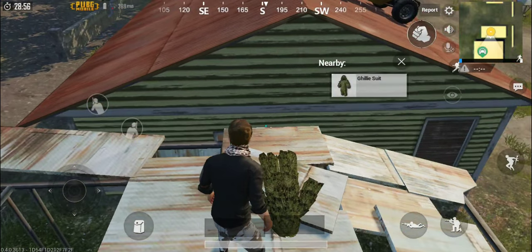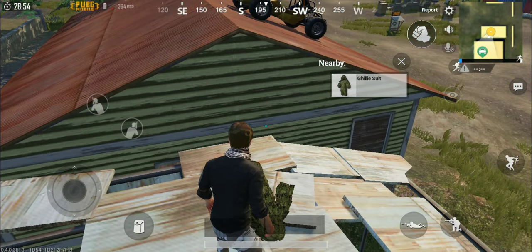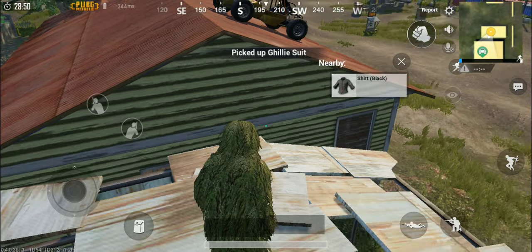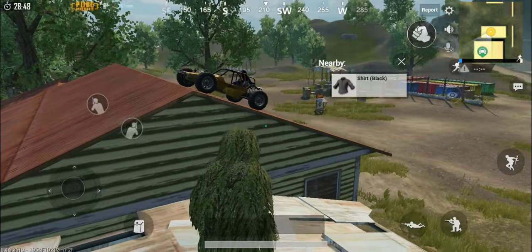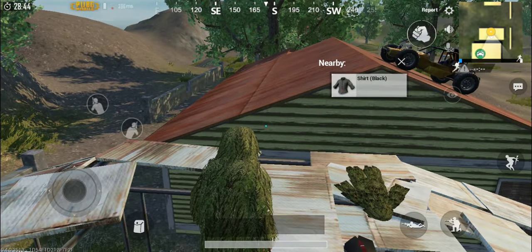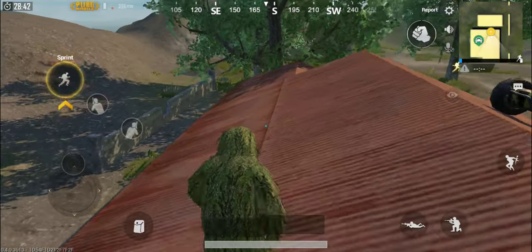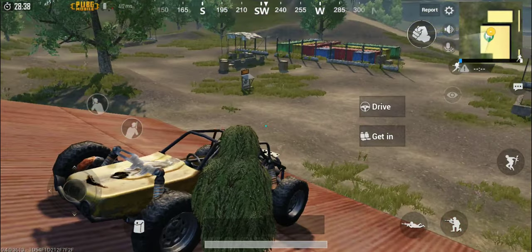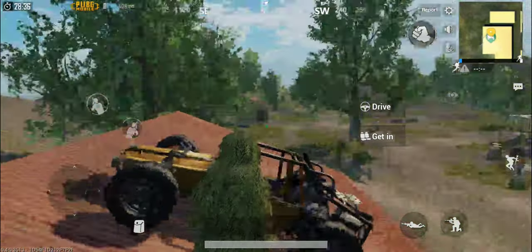That's a pretty cool screenshot to get. What you want to do now is jump across to this odd falling apart structure and grab the ghillie suit. Congratulations, you got the ghillie suit. Now you can impress the other people who are in the training grounds with you who probably wonder how you did it, unless they watch this video of course. And now you can take a cool screenshot of you with the ghillie suit and the buggy on a roof.